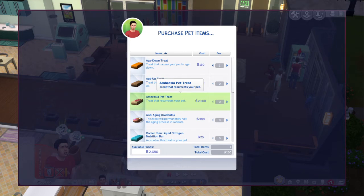It's like regular ambrosia for regular Sims — when they're a ghost, they can eat it to turn their Sim back into an ordinary Sim instead of keeping them as a ghost.